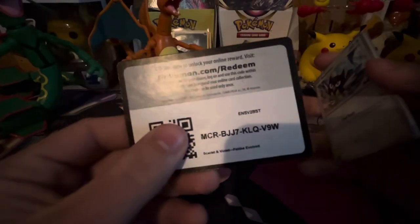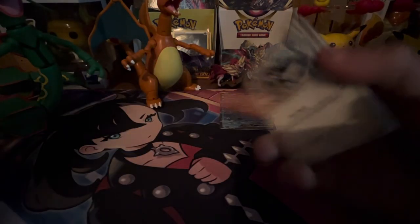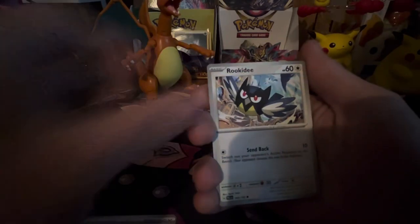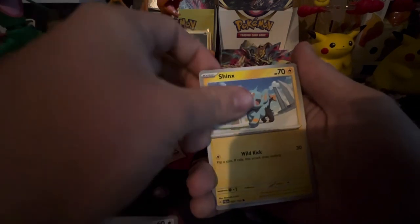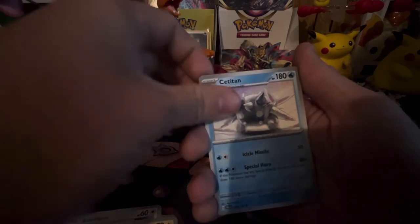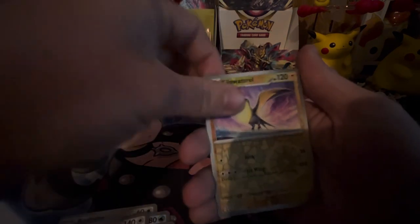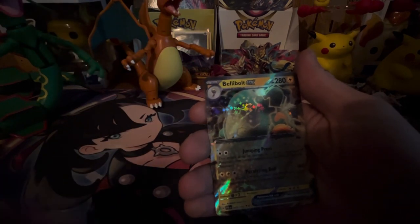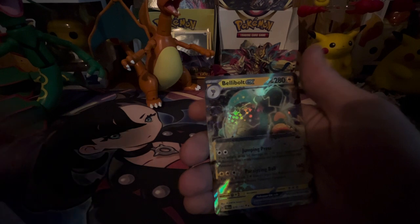Anyways, I've had some luck with Paldea Evolved — I pulled the secret art rare Chien-Pao, the saber-toothed tiger-looking Pokémon. And awesome — we got the Bellibolt ex! So out of three packs we got two ex cards.